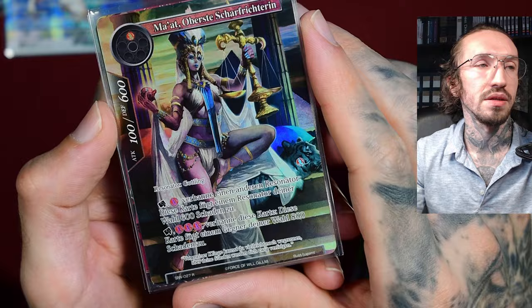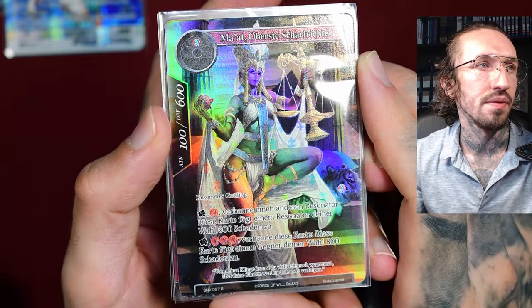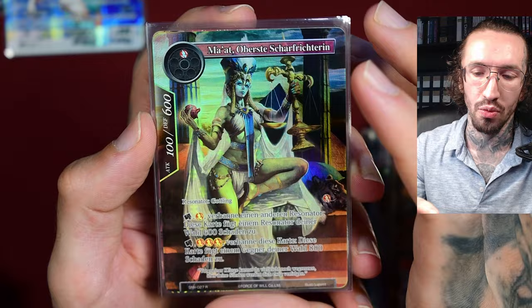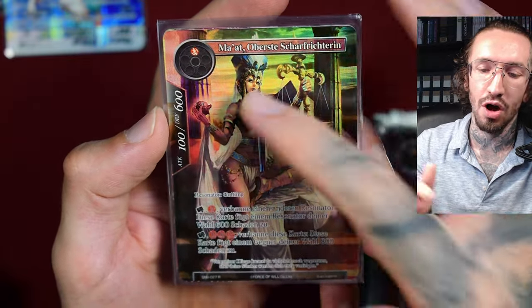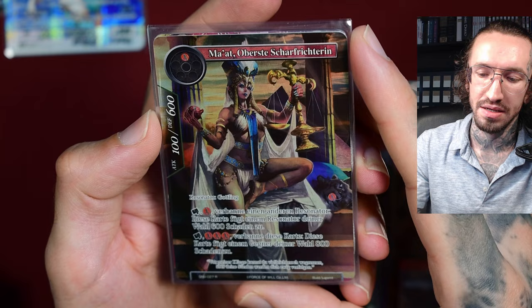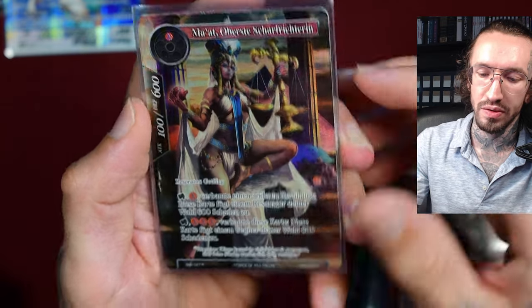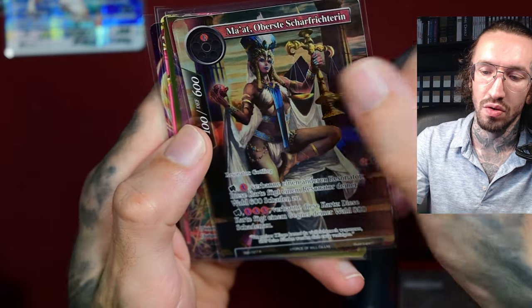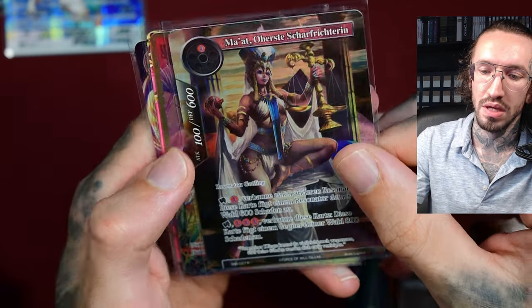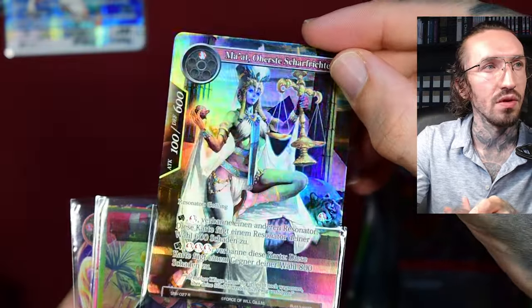We have again Maat. Again she is depicted with a scale, and in this artwork she is even holding a heart in her hand — she has to weigh it. Very, very cool. And there are also pyramids in the background. I think this one also has texture — yes, it also has texture.